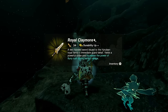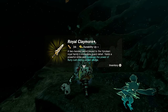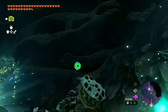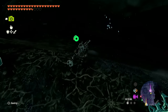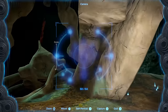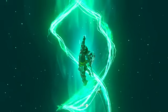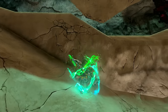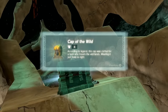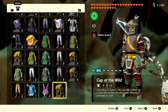The Royal Claymore — look at this awesome beautiful weapon! Making sure I have something to drop for it — dropping the rock hammer. 'The Royal Claymore sparkle — a two-handed sword issued to the Hyrulean royal family's immediate guard detail. Yields a powerful strike and increases the power of flurry rush during a perfect dodge.' Awesome reward in and of itself! But it's not all we're after. Climbing up to the top — there's probably a treasure chest up there.